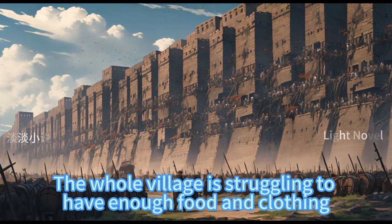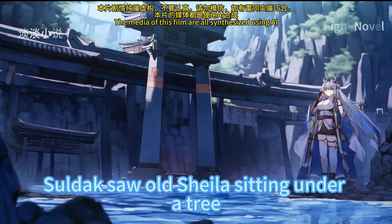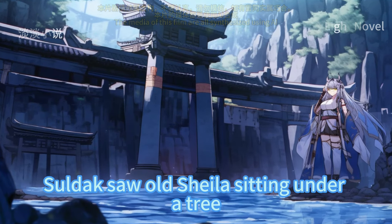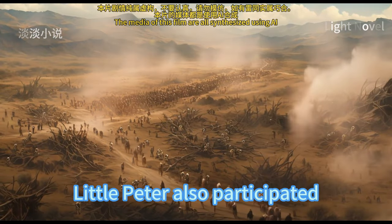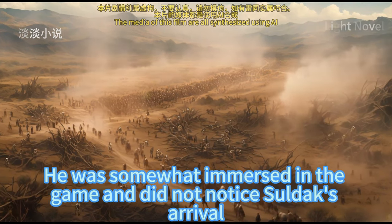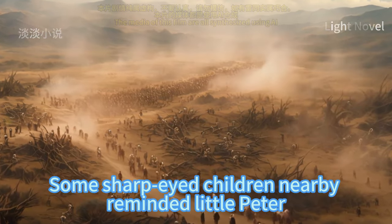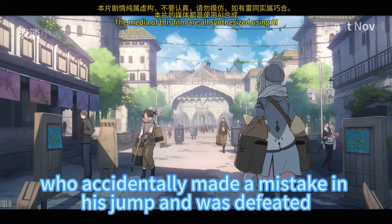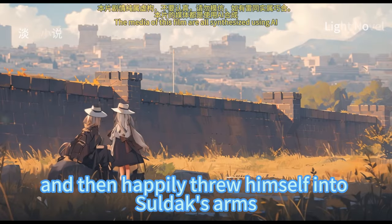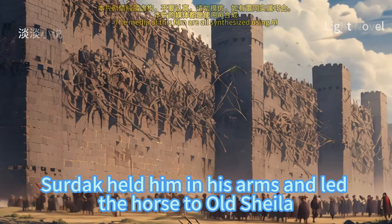As soon as he arrived at the entrance of the village, Saldak saw old Sheila sitting under a tree and a group of children playing hopscotch in the open space. Little Peter also participated and was somewhat immersed in the game, not noticing Saldak's arrival. Some sharp-eyed children reminded little Peter, who accidentally made a mistake in his jump and was defeated, and then happily threw himself into Saldak's arms.